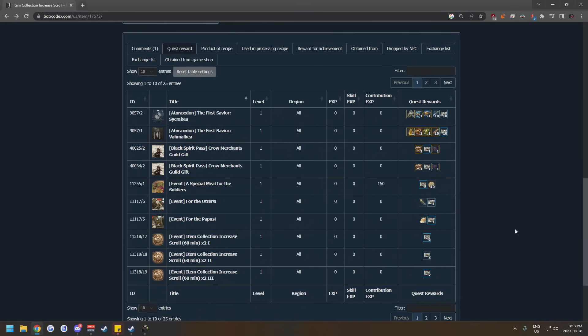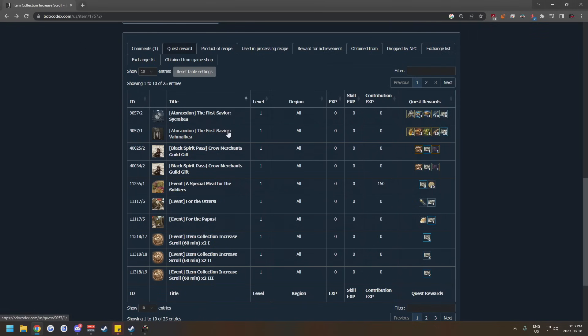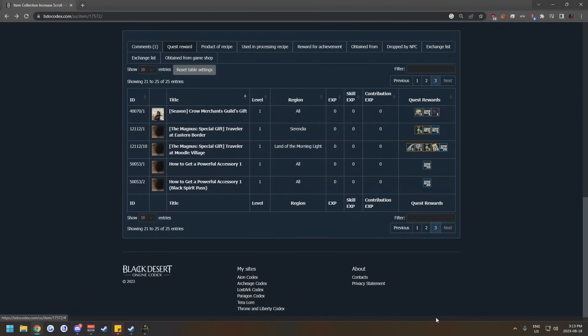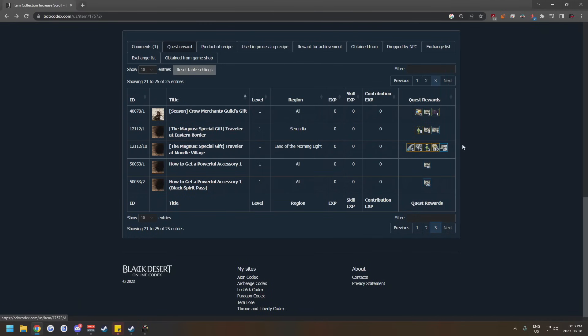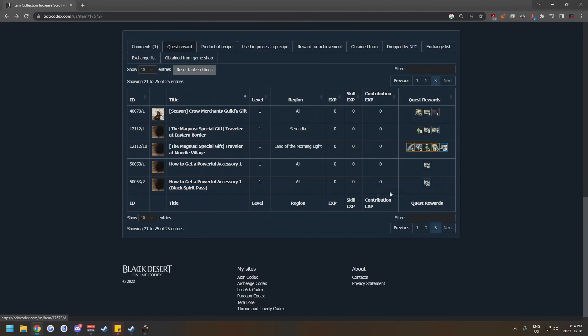There are also some one-off loot scroll quests. The Ataraxian questline for Sakrakia and Valmakia both give 10 each. There are a few other random event quests here and there, but the other big one is doing the Magnus, which gives you 20 loot scrolls as a one-off. There is also the progression pass, which can give you five yellow loot scrolls and five blue loot scrolls.